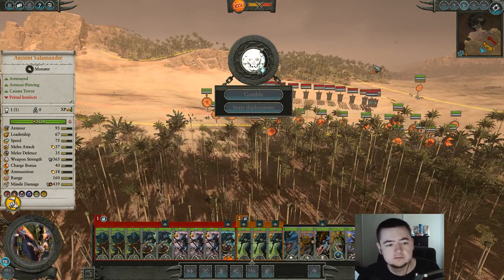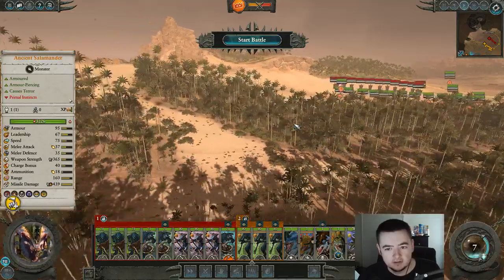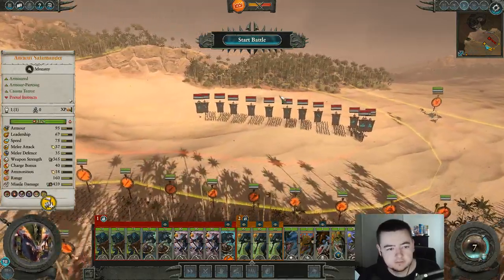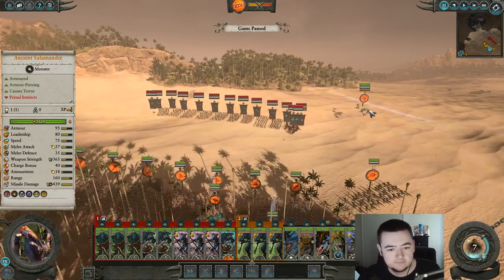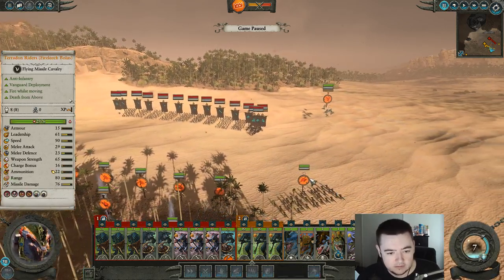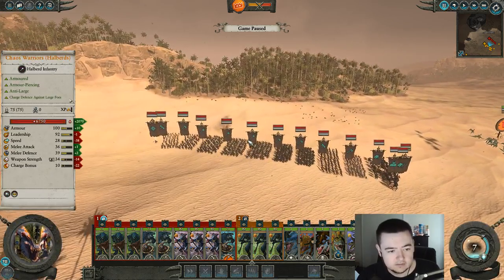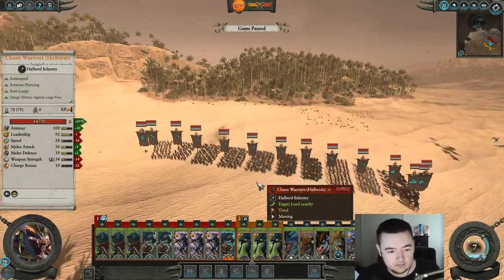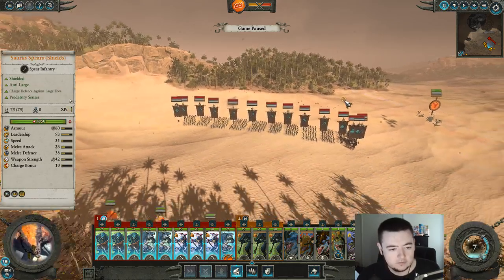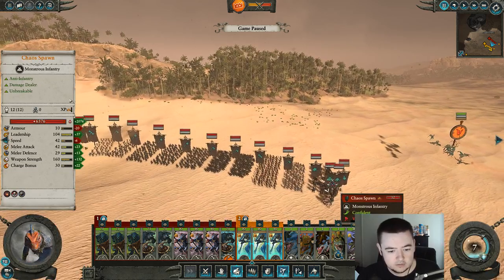And we are set here. Gamble, might as well — seven isn't that much. That didn't increase much. I think that increased the wins but not the actual number. Our reinforcements are way in the back, they're probably not gonna even help in this fight. We won't need them anyway. Let's start it off — quickly get these guys focused on the Chaos Knights. I also want to run these into the Chaos Knights as well.